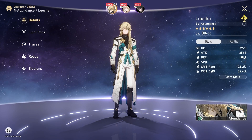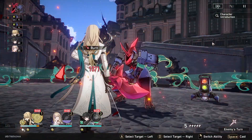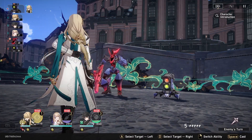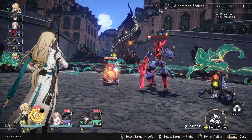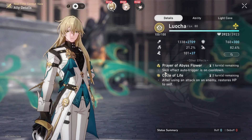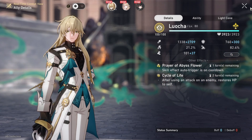Let's jump into the gameplay. We see the field activated behind that, and he already removes the debuff — nice. Let's check here: Prayer of the Abyss Flowers, skill effect auto-triggers on cooldown. After using an attack on an enemy, restores HP to self.